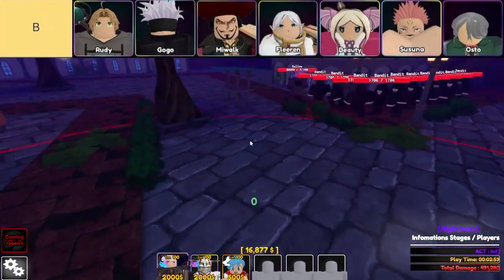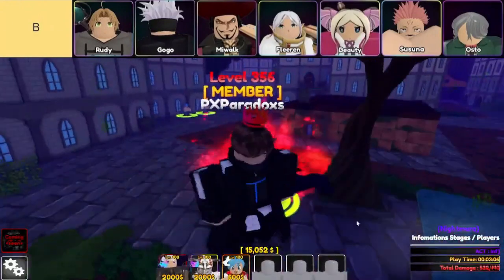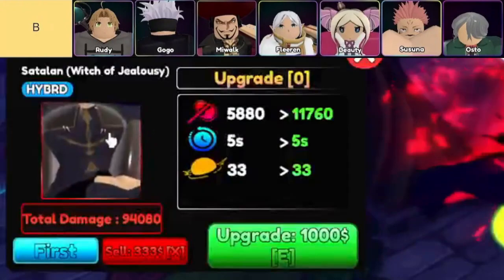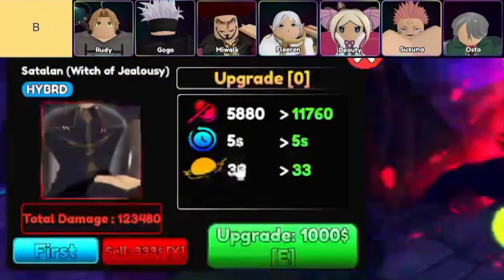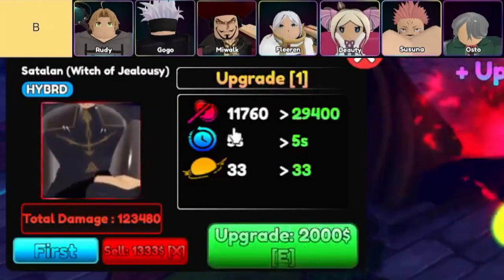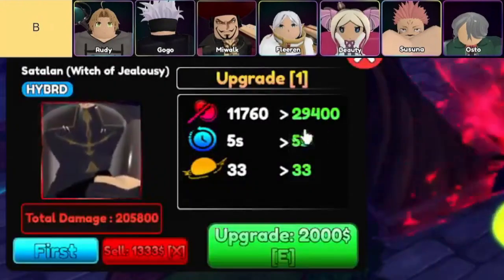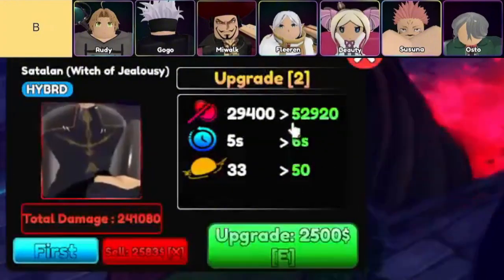Moving on to Beauty — this isn't just about looks, though she does pack some charm. Beauty is another rare hill unit in the game, and if you're struggling with flying enemies, she's got you covered. The issue is she's not exactly competing with the top tier units. Still, if you need a dedicated flying enemy handler, Beauty is there for you — just don't expect her to be your powerhouse. Last but not least, we've got Rudy, a hill unit who can't hit flying enemies. Rudy's stats are better than some lower rarity units, so he can still hold his own in certain situations. He's not a game-changer, but if you need a reliable unit to help fill out your team, Rudy's a decent option.